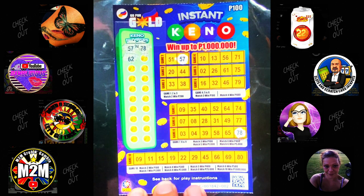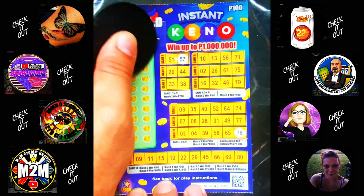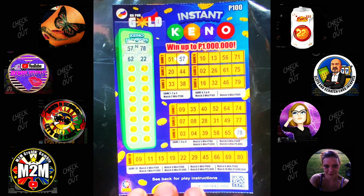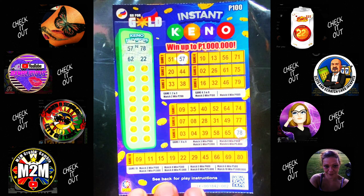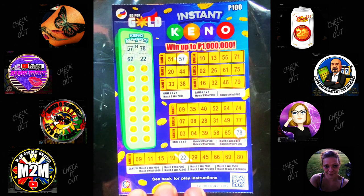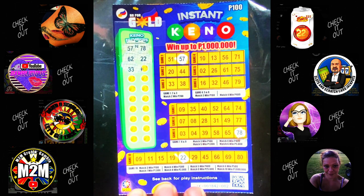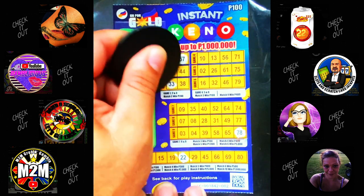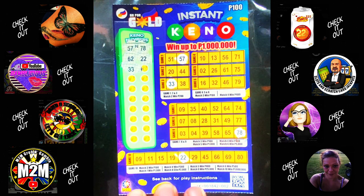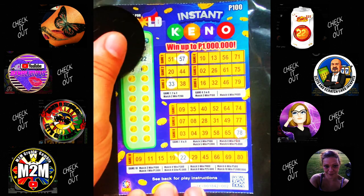62 — we've got a 61 in game five and a 64 in game seven. Next: 65 in game nine and 66 on game ten, so we got nothing there. 22 — we do have a 22 on game ten and that's it. Moving along, next number is a 33 — we do have that here in game three.